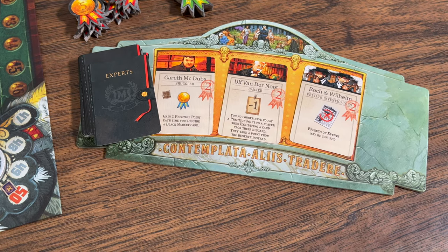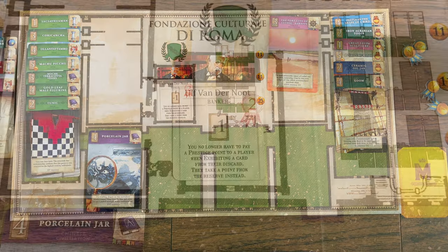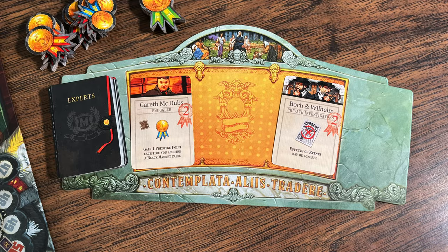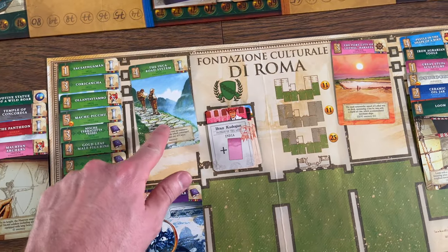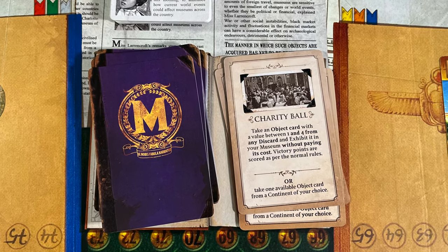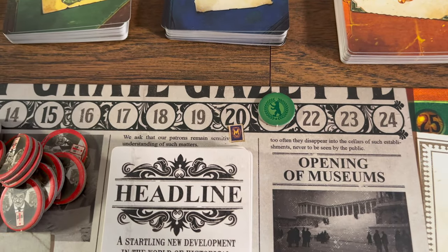Regardless of which action you take, you can always perform free actions like hiring experts, which costs two prestige points to take one available expert and place it in the slot on the left of your board. You can have multiple experts with stacking effects, and you can hire as many as you like during your turn. Refilling the expert board happens at the end of the player's turn. Another free action is playing a favor card, representing the growing influence of your museum. You can play one favor card per turn as the active player. A favor card can be used for its common effect — taking one available object card from the center board into your hand — or for its unique printed effect. You receive an additional favor card each time you reach a multiple of 10 points on the score track.